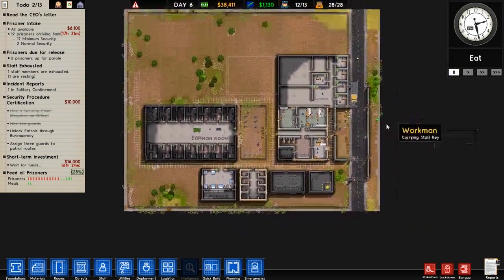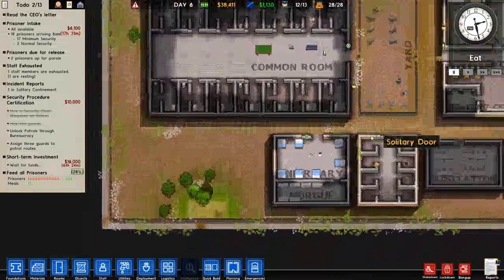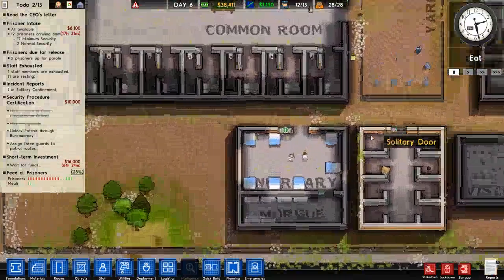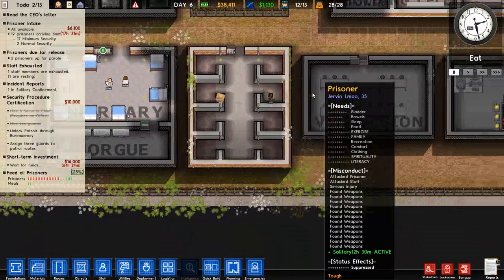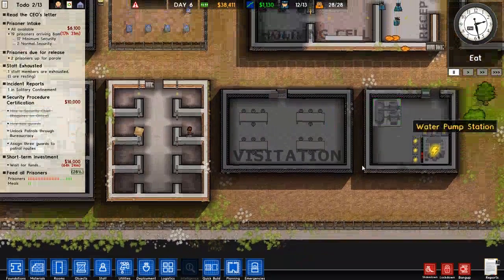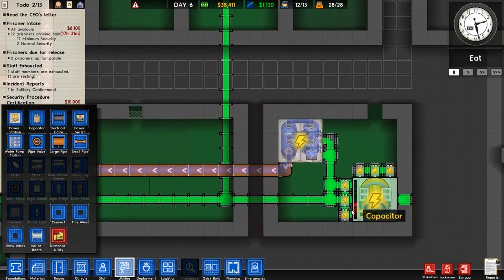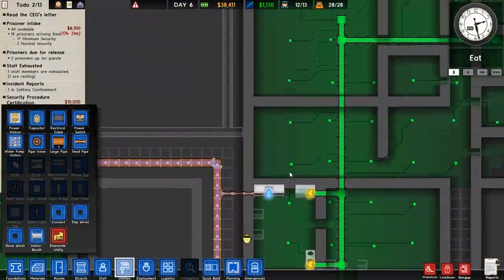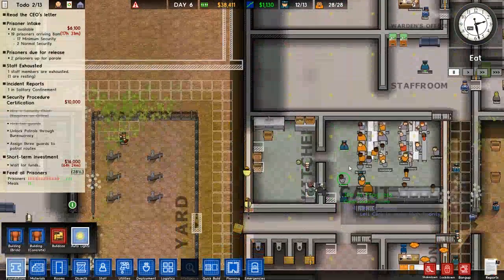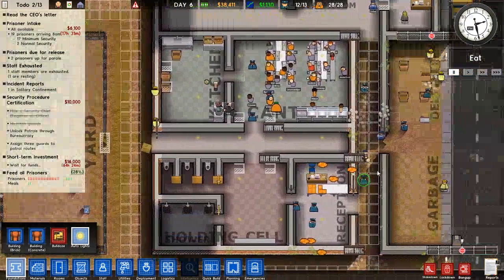Welcome back to Prison Architect. I don't remember exactly where we left off, so let's take a little note of where we are. We have solitary, we got one guy in there, visitations up, our lighting's doing good on the power. We really need more capacitors, and I think we need a bigger canteen.